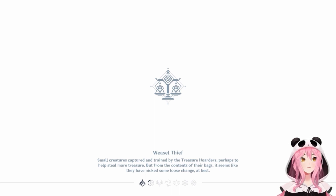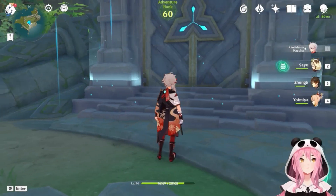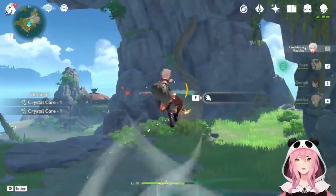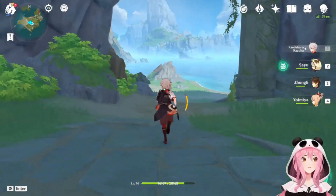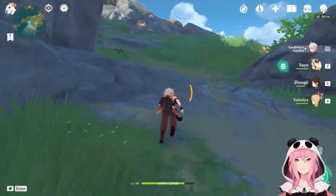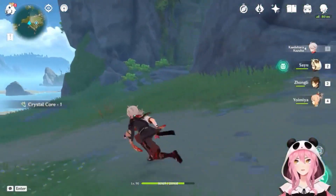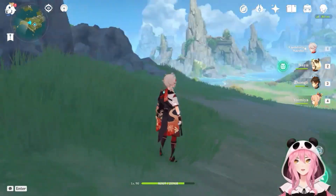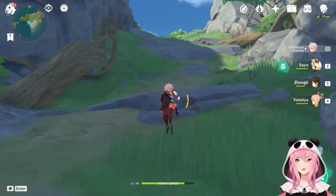If you don't have Liyue unlocked, the two options before should provide plenty of crystal cores until then. Right off the bat there are three crystal flies right behind you. If you mess this up you can just reload the area — log out and back in or go somewhere else and teleport back. There are two more on your way up. You should exit the cave so you're facing west — there's a gigantic hole — then curve left and go uphill.